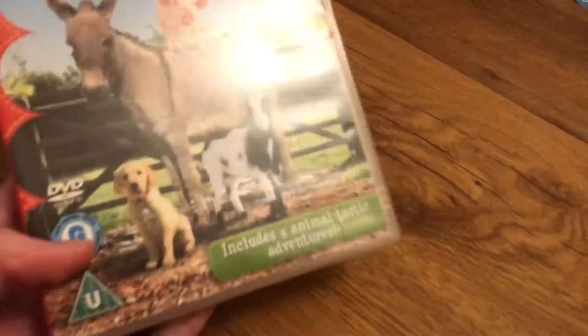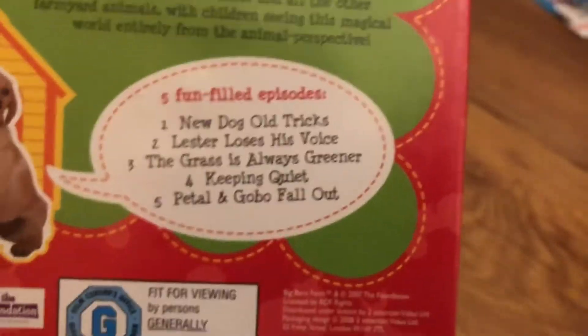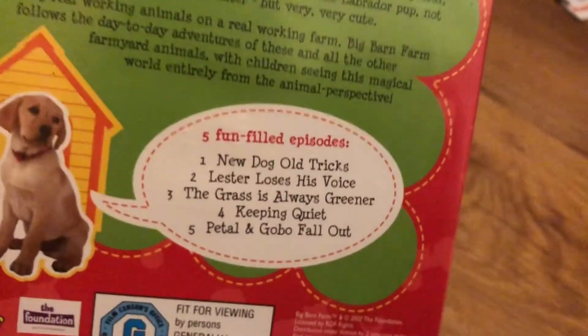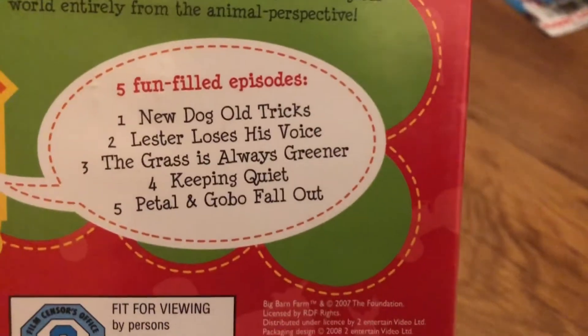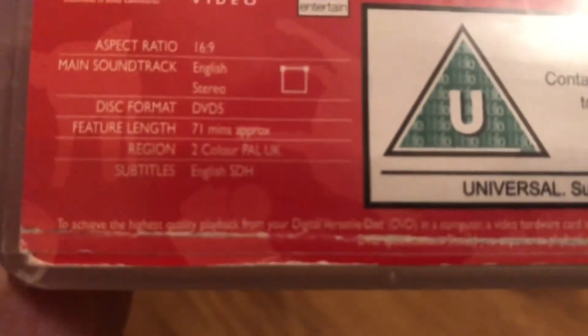I got it in CeX for one pound, which was lucky. Front cover, the spine with Gobo on it, and the back. The episodes are: New Dog Old Tricks — aka you can't teach a new dog old tricks — Lester, Lucid, Grass is Greener, Keeping Quiet, and Gobo's Fall. Fair enough! Interestingly, Keeping Quiet also appears on Thomas & Friends: Happy Little Helpers — oh wait, that was Three Cheers for Thomas.